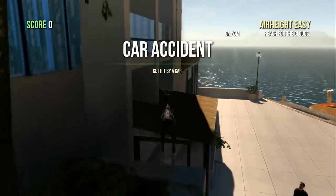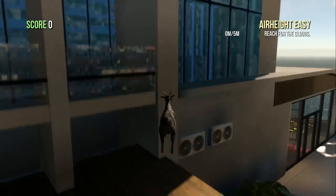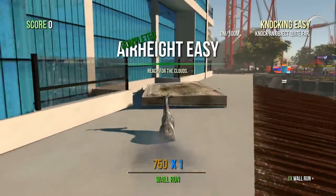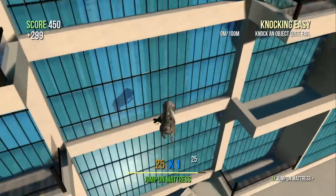Instead, go around the side here, and then you can either use a double jump or just wall run like me onto this small ledge. Then what we're gonna need to do is use this mattress behind the building in order to get up.